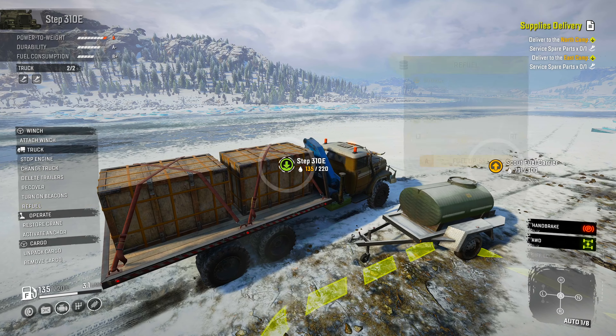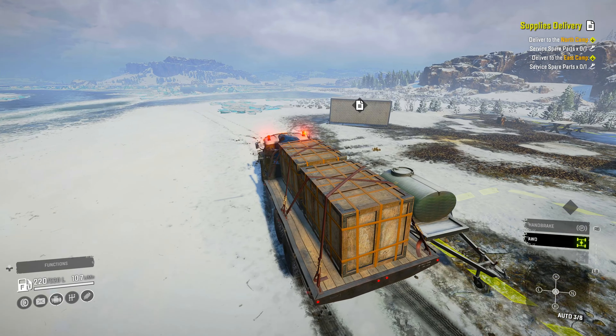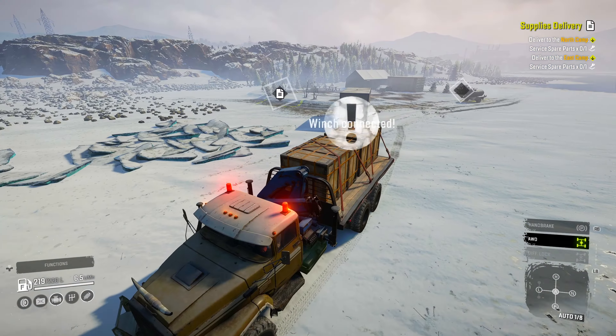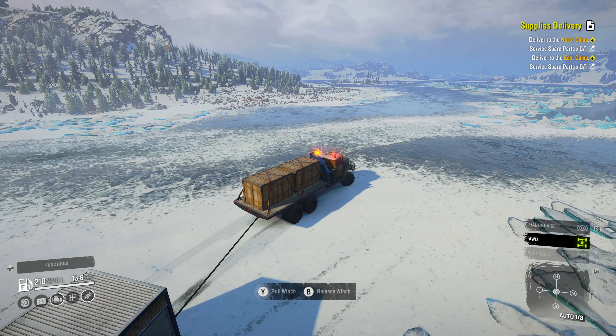The first thing we'll want to do is get topped off with fuel, and then just off to the right is the cabin we need to take with us for the cabin fever contract. The cabin has winch points like a trailer so we'll pull it behind us. You can pack it on a vehicle that has a big enough flatbed, but this one is not big enough. You just have to make sure all four outside corners are touching the truck and then you can pack it as a vehicle.